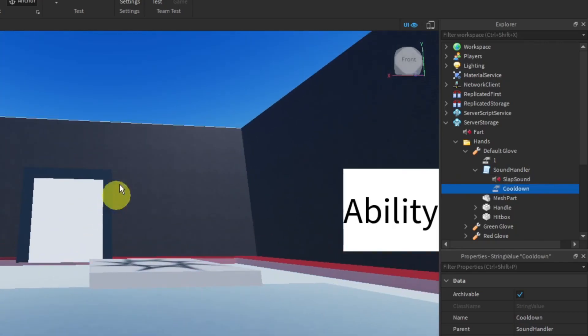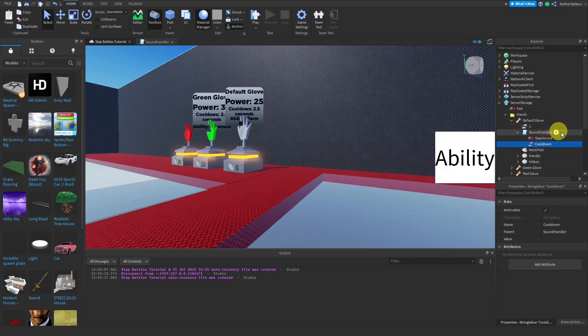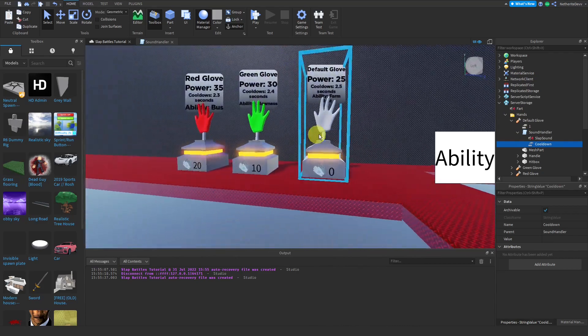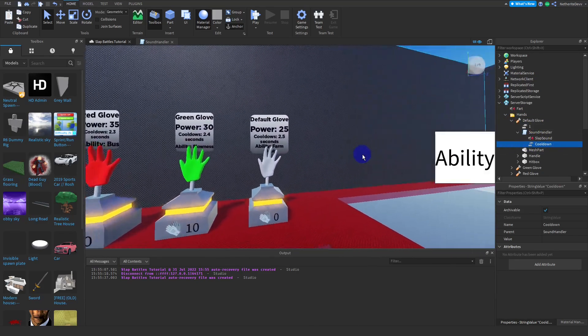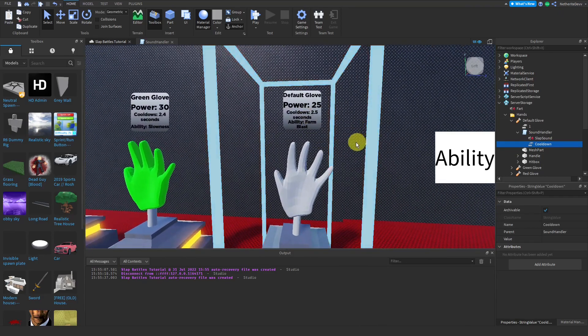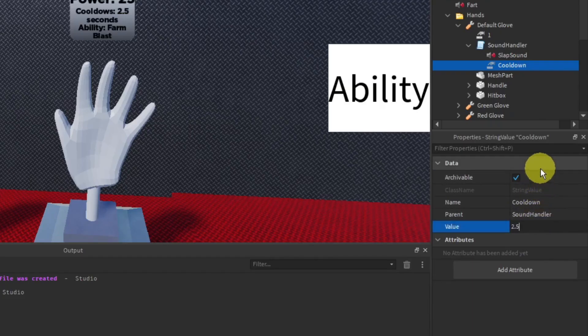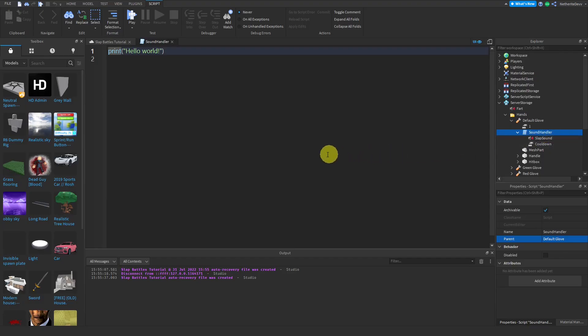In this CoolDown value, you're going to set the cooldown for whatever glove you've added the script into. For me, the default glove has a 2.5 second cooldown, so you'll set the value of CoolDown to whatever your glove's cooldown is. Then in the SoundHandler script, go ahead and get to scripting.